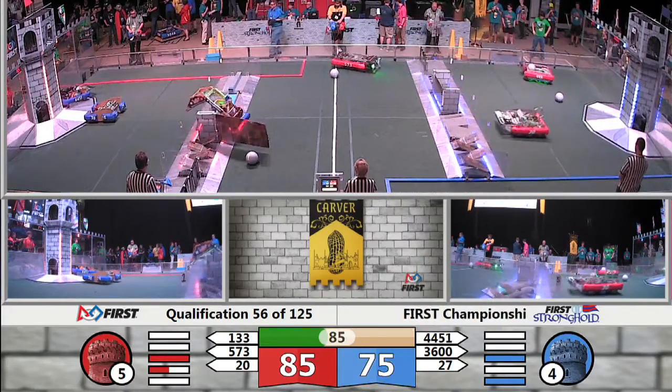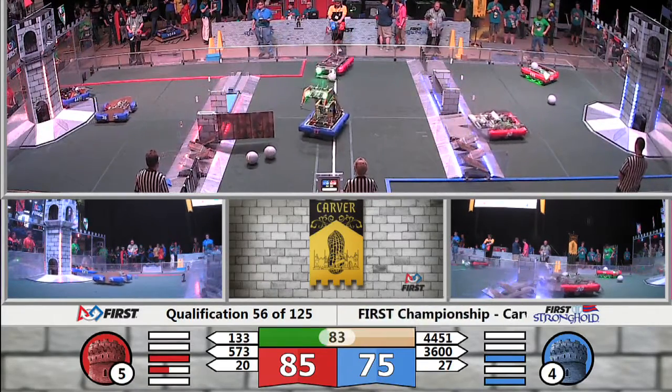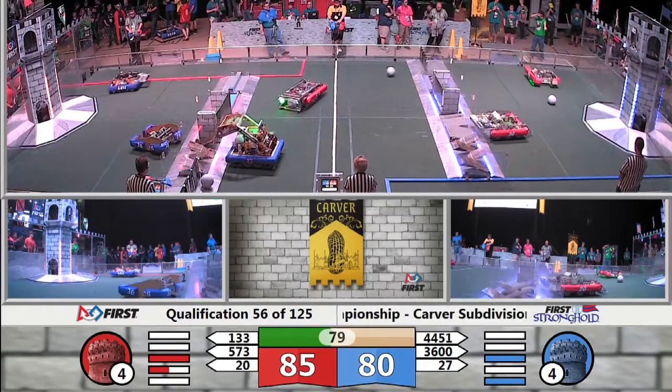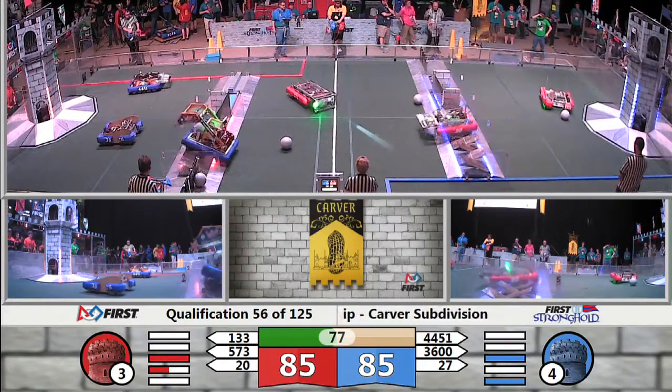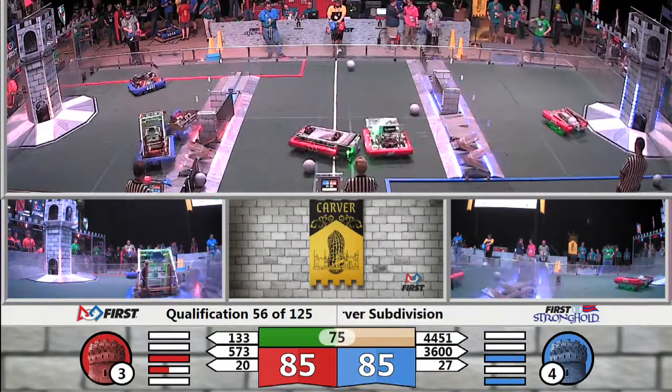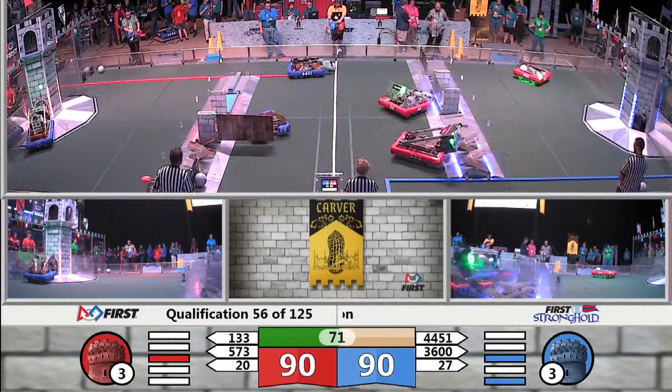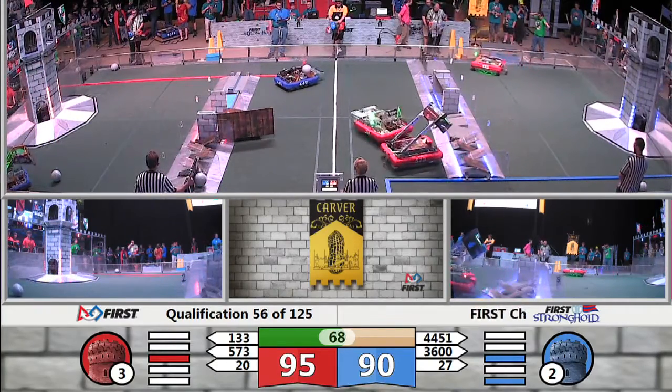Blue alliance approaching now, two robots assaulting — one in, two in. Red alliance more of the same. Burt collecting another boulder. 20, having scored, moves out into the neutral zone. Burt scores again.